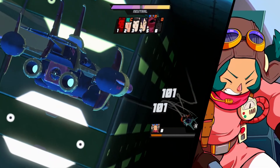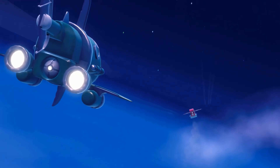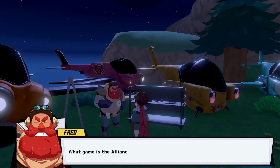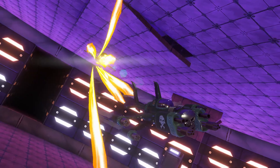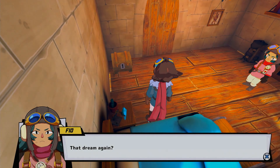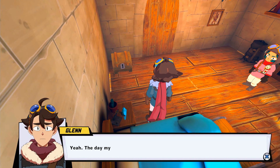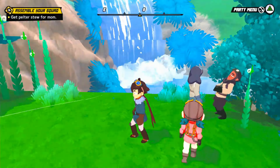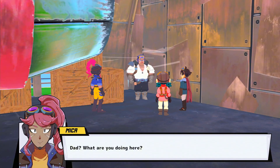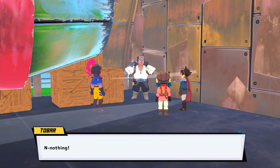The best part of Sky Ocean's is the sense of adventure and the bond you build with your crew. You're not alone — you have a full team of quirky characters who each add their own personality to your mission. The crew members have unique personalities and roles, which makes the game feel more immersive. The dialogue between them is often funny, which is a nice change from the overly serious tone of many games.